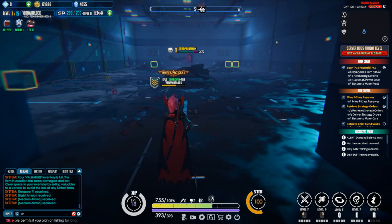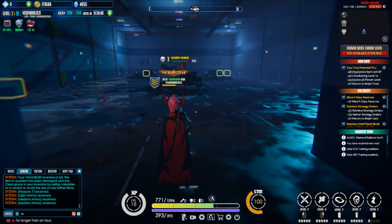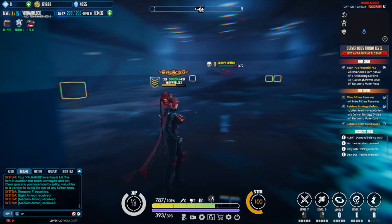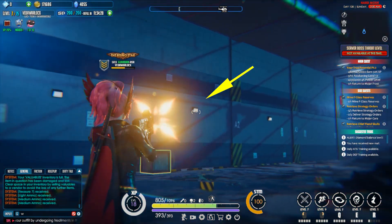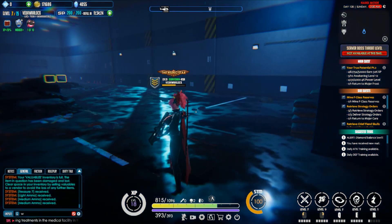Hello everyone, Votovolock here back to another video. In this video I want to show you how to kill the boss without taking any damage or dying, just kill her under one minute. The basic thing you want to do here is go and jump on these lights. This is what we call line of sight, I will show you how.